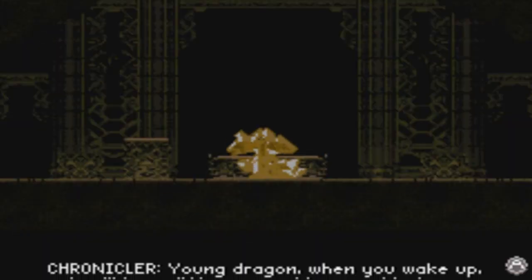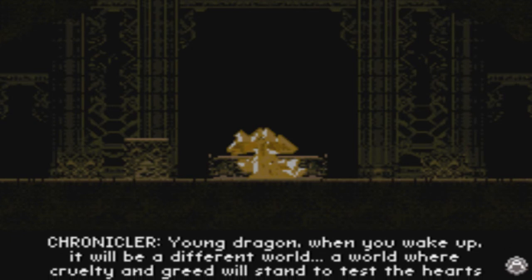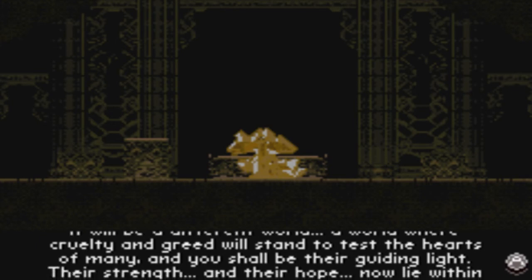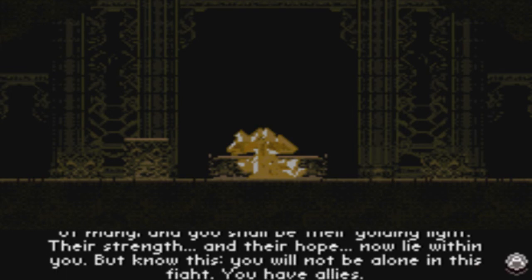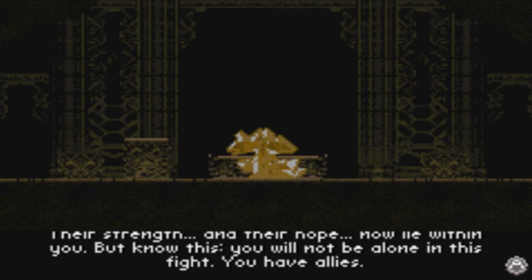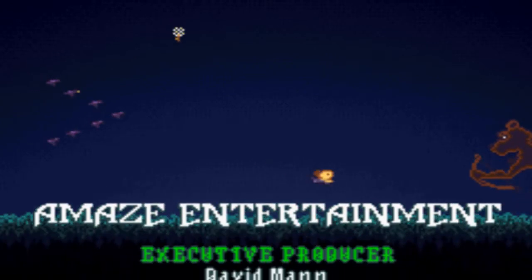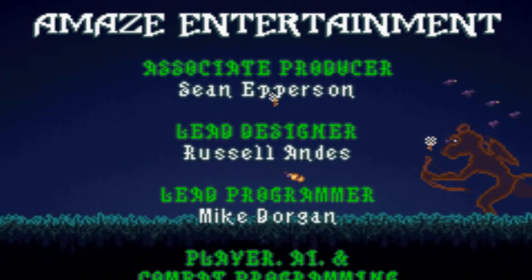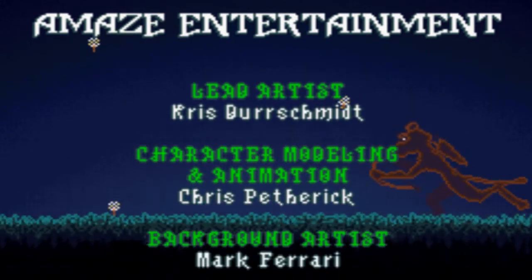Obviously this was all set up for the sequel. 'Young dragon, when you wake up, it will be a different world — a world where cruelty and greed will stand to test the hearts of many, and you shall be their light. Their strength and help lie within you. You will not be alone in this fight, you have allies.' They always intended this game to be a trilogy — that's why the first one was called A New Beginning, and then there was this one, and then another one. That's the end of the game. The credits are rolling, and that's Hunter. He just froze himself somehow — I think it makes a lot more sense in the console version.